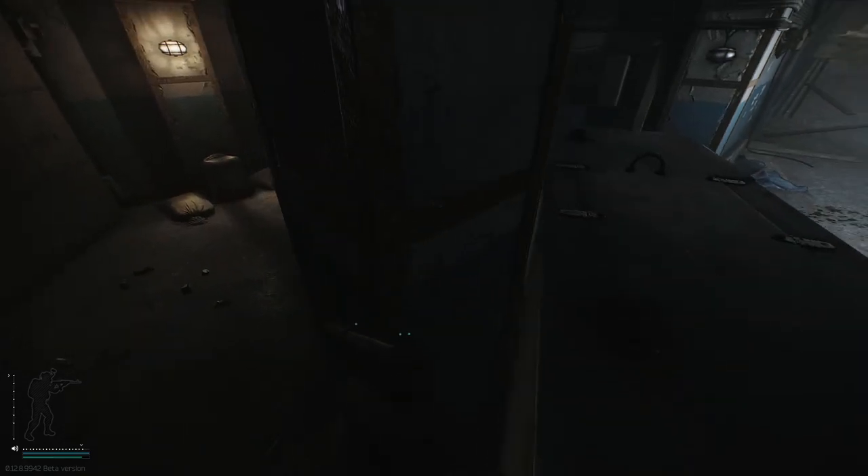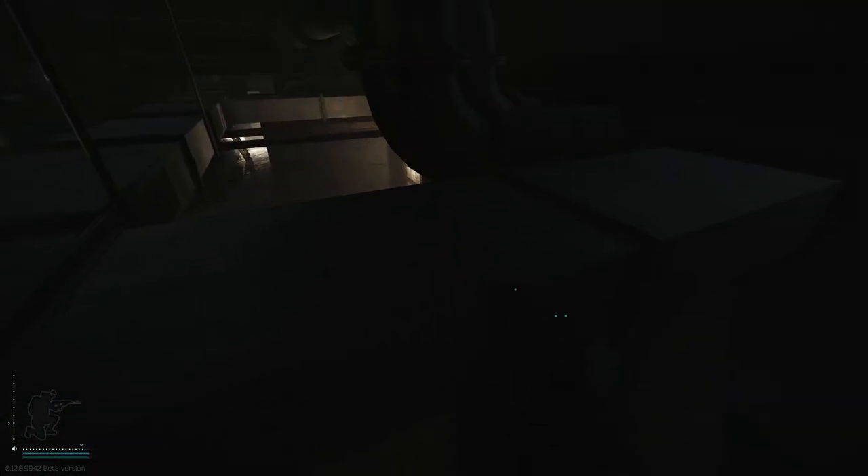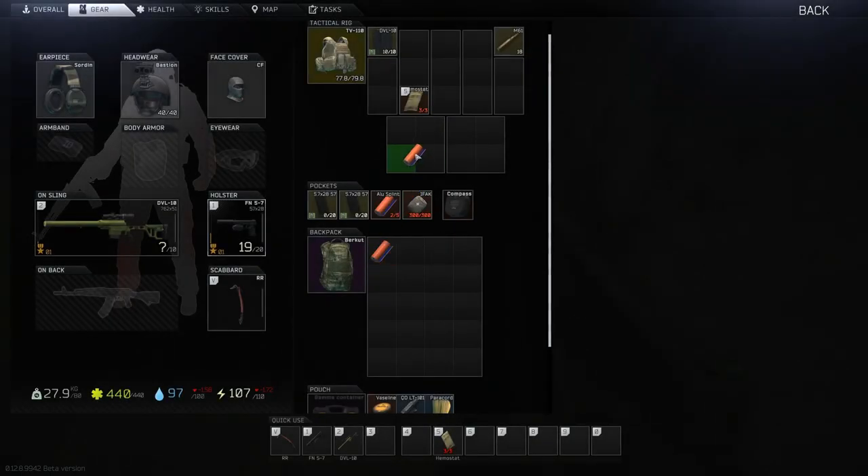This spot is less useful and more just funny. You can get on top of this door near the D2 switch. It serves as a pretty good spot to surprise people, as well as offers a place that is unreachable to ensure loot. Just be sure not to fall into the hole, otherwise it is literally impossible to escape.